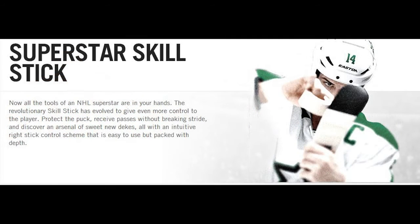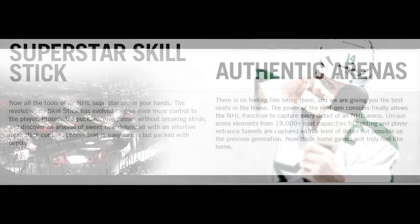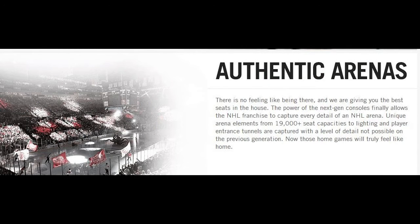Fifth feature: superstar skill stick. All the tools of an NHL superstar are in your hands. The revolutionary skill stick has evolved to give even more control to the player — protect the puck, receive passes without breaking stride, and discover an arsenal of new dekes — all with an innovative right stick control scheme that is easy to use but packed with depth. There are gonna be new dekes and new things they're doing with the puck.